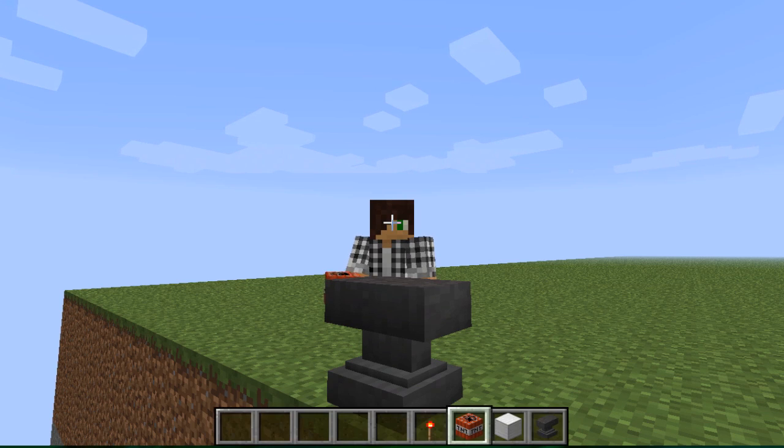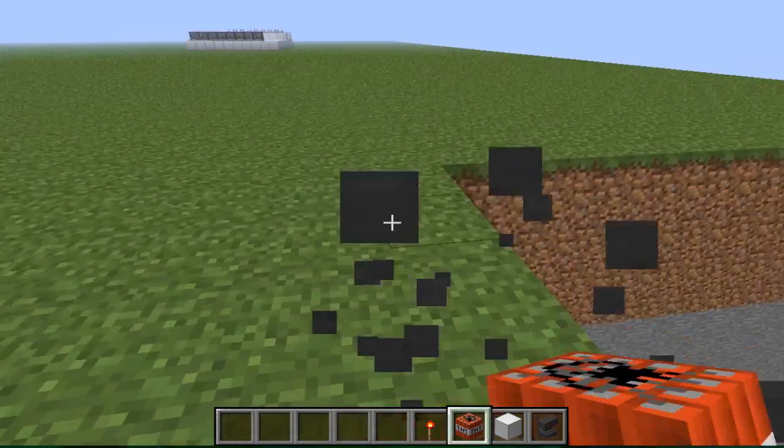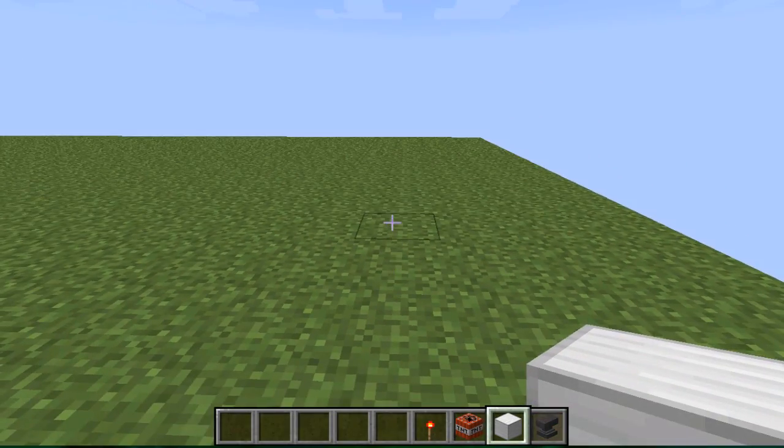I'll show you what it is quickly. As you can see, this is an anvil. They came out in 1.4, and they're used for crafting items. They can also fall down, damage people, and they also take damage.